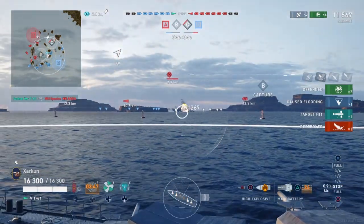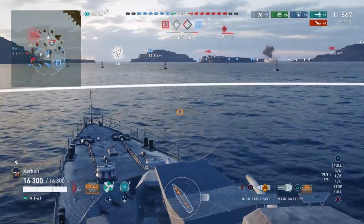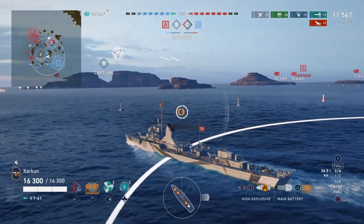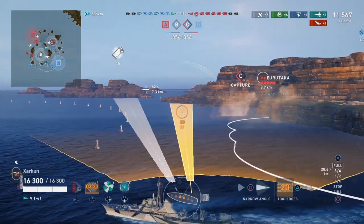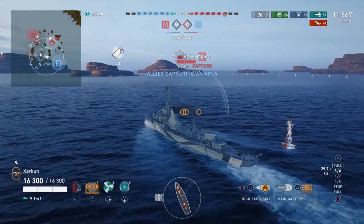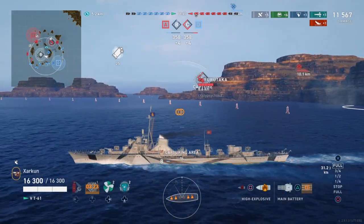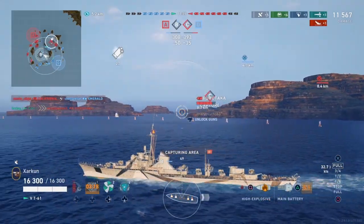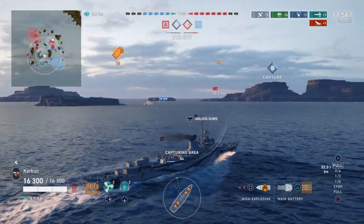So we got out of the cap, launched torpedoes at that Aoba, and took him down. That clears the cap of any enemy ships. Notice we do have a cruiser trying to take the Charlie cap, but he's spotted by my teammates who are able to shoot at him and reset him. Meanwhile, we're going to get into this cap — nobody can see us, so nobody's going to be able to shoot at us, which will hopefully allow us to take it. And that right there illustrates the utility of destroyers as far as positioning goes.